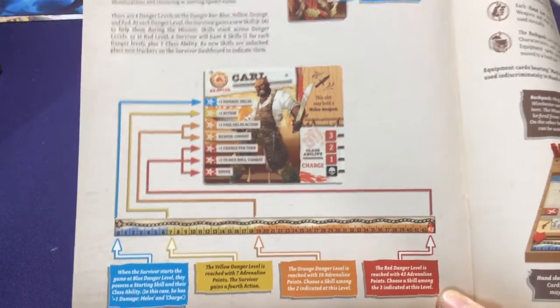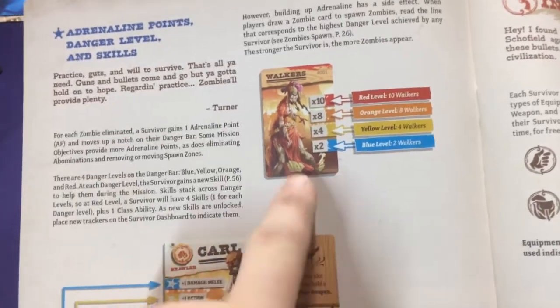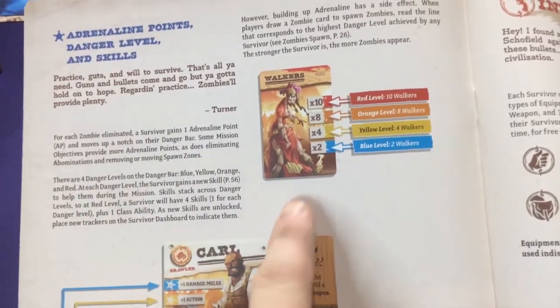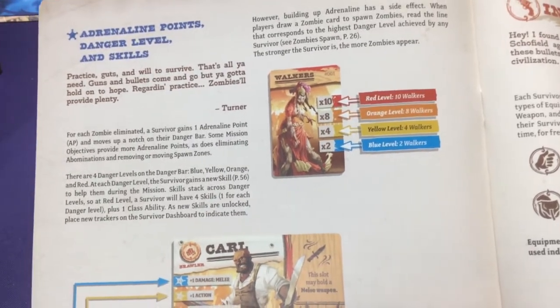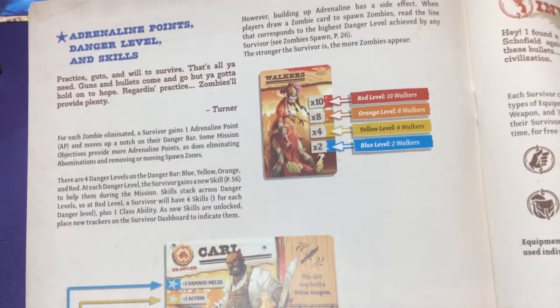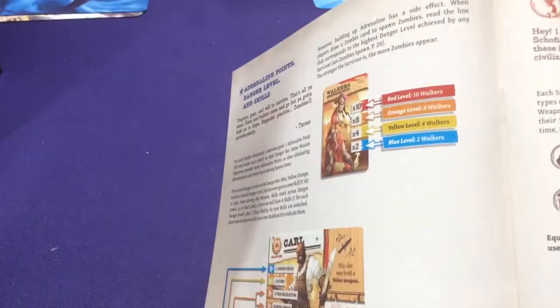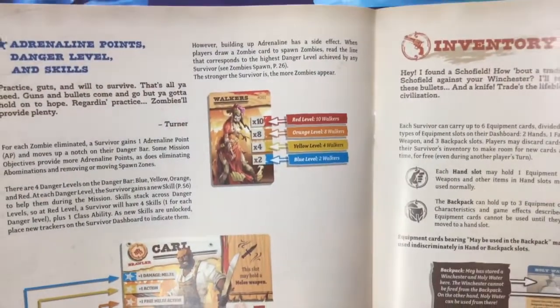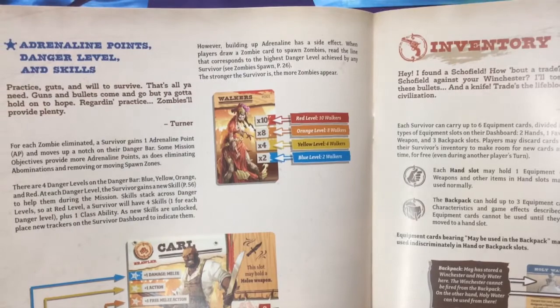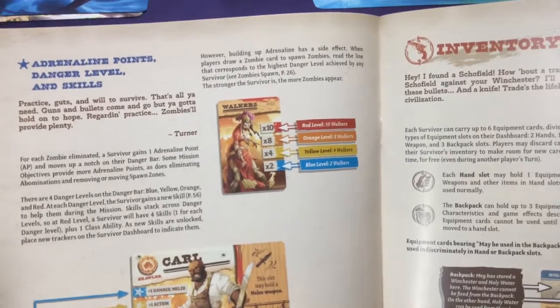It's a neat way to level up characters as you go, but it also makes the zombies harder. When you flip cards to spawn, if the highest level character is in the blue area you only spawn two zombies, but if you push into red or orange you could have eight or ten coming at you. Having one person do all the leveling and killing is a bad idea. If you don't work as a team, one guy gets extra abilities but others become weaker because they didn't level up.